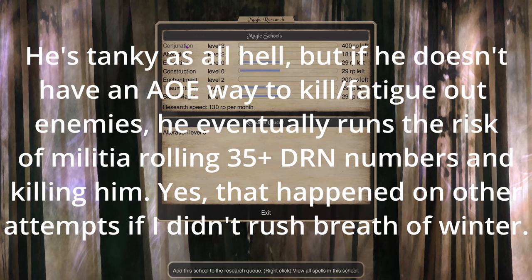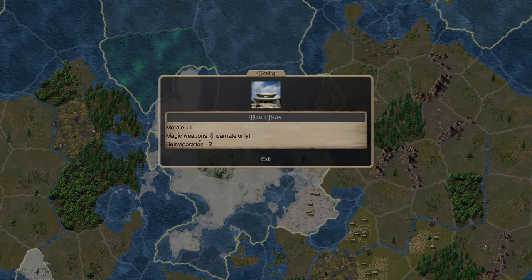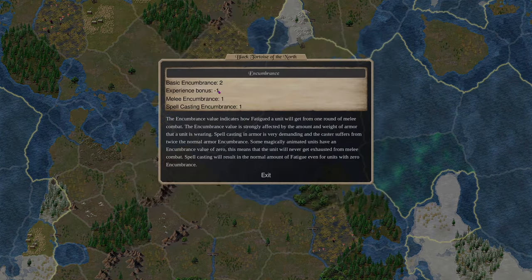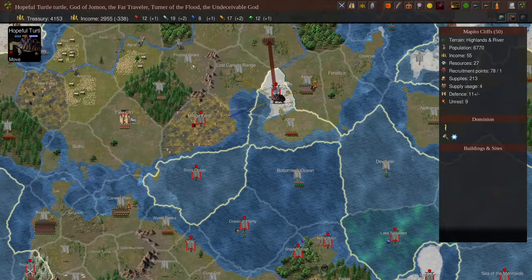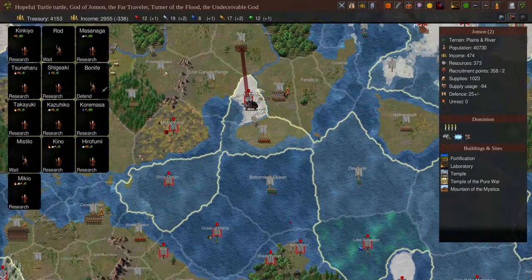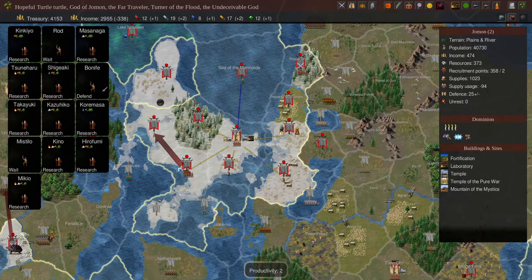I started researching conjuration so he gets some earth power just in case he gets fatigued. For my bless I took a really simple magic weapons to make my sacreds decent later on, and reinvigoration two for my mages. The reinvigoration two makes his encumbrance balance out well with the experience bonus. Normally his encumbrance is two, and I took reinvigoration two so he has perfect fatigue theoretically.